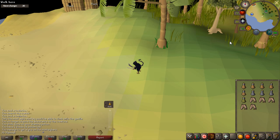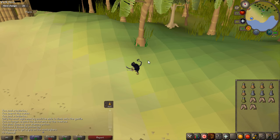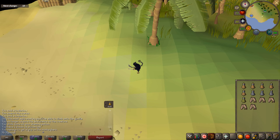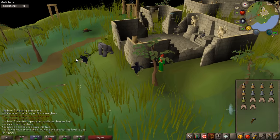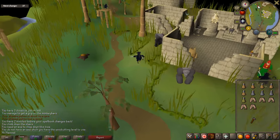Once the maze is done, you're going to land in the south part of Ape Atoll. Once you land there, you need to go to the bank and grab a hammer. Come back to Ape Atoll and talk to Garkor. He's going to send you to Kruk's area — if you recall where you killed Kruk, you go down the same trapdoor.